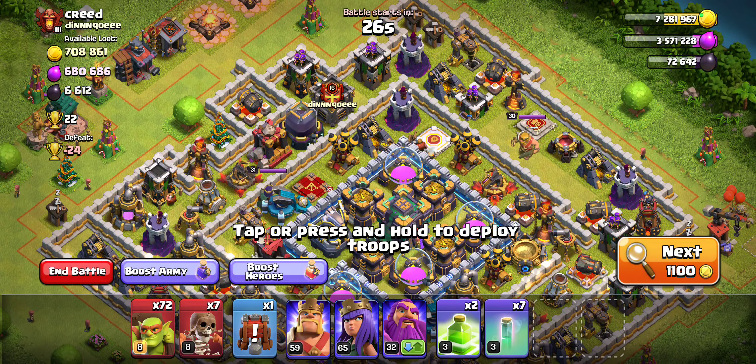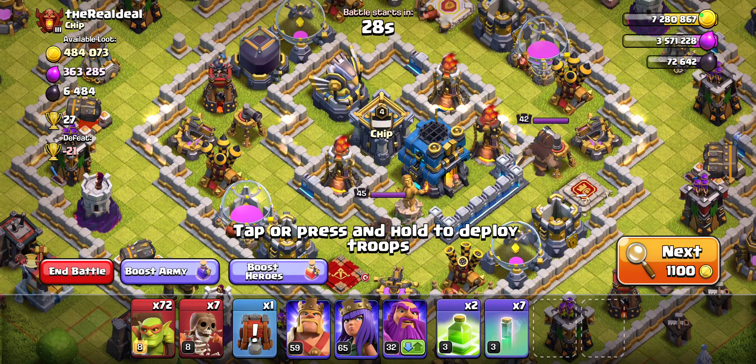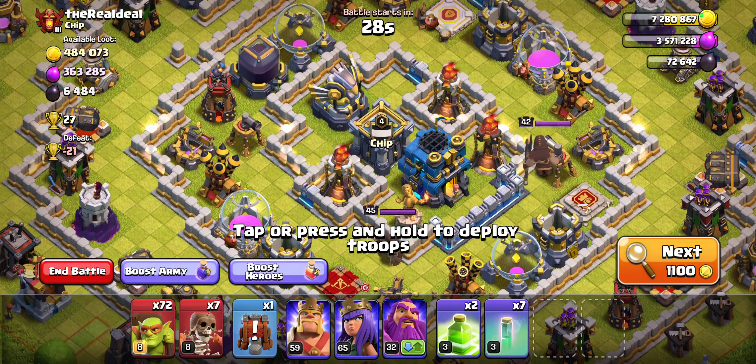I still think Sneaky Goblins are the best farming attack strategy, and I think now it's more worth it. Another base here — this one is a bit difficult because we have a box space. You don't really want to do a box space because a lot of times your Sneaky Goblins will just go around the outside, and you're going to have to waste goblins reining them in, making sure they go where you want them to go. For the most part, it's not worth it.